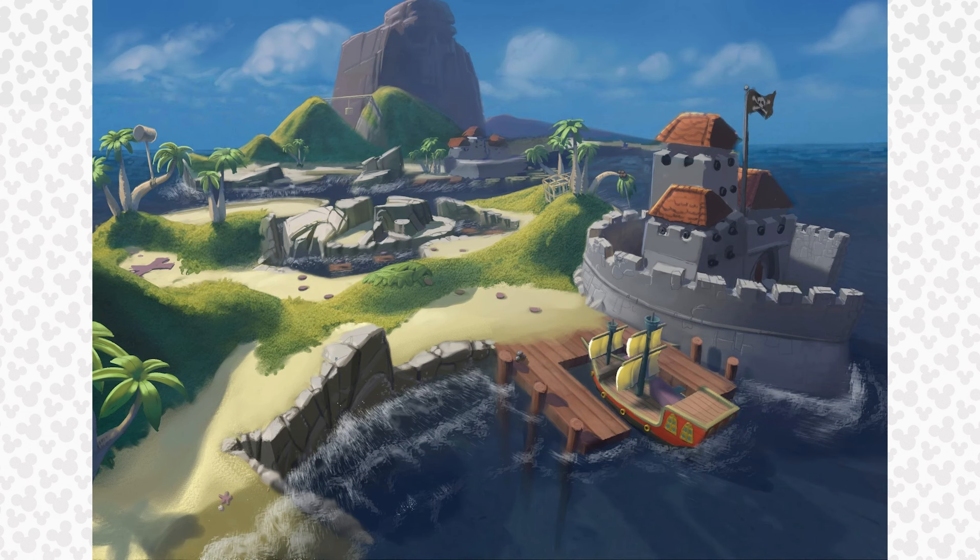The next concept image shows off an early look at the conceptualized Pirates Island, which would then go on to become the Pirates of the Caribbean playset. You can see the fort and dock with the red ship, as well as the island filled with lush green plants and stone structures. It's so neat to think about how this concept art would evolve into what would become the beautiful Pirates playset years later.